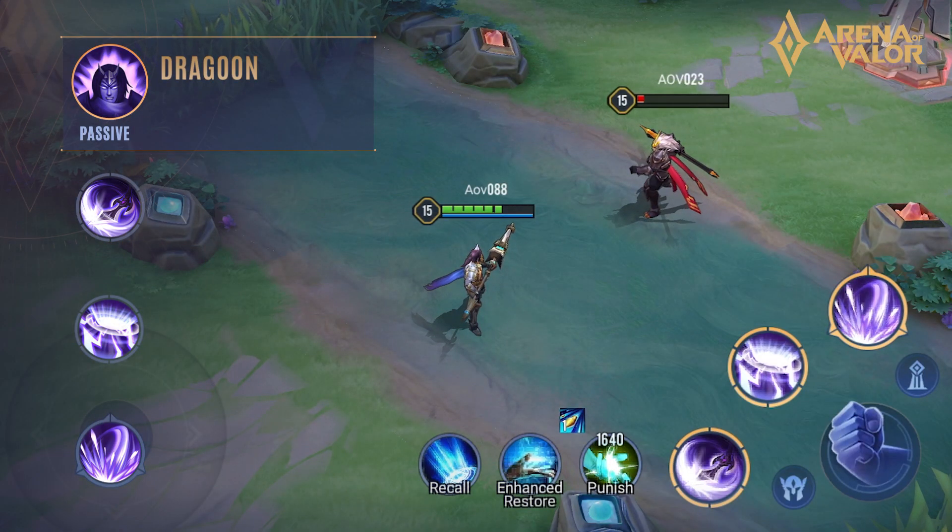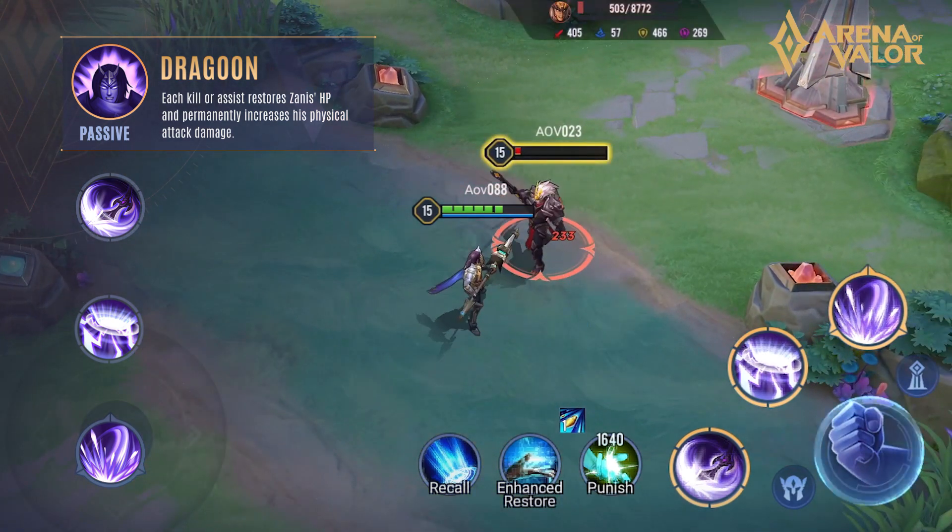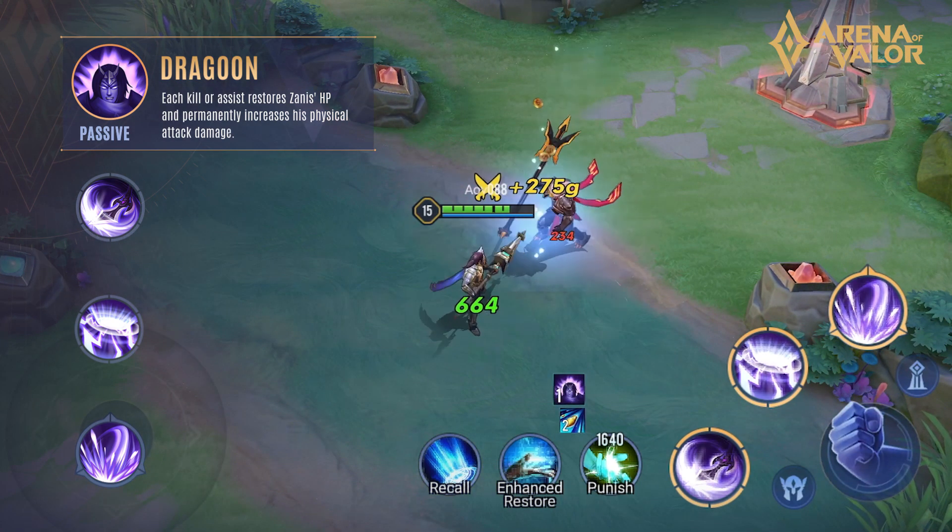Passive Skill, Dragoon. Each kill or assist restores Xanis' HP and permanently increases his physical attack damage.